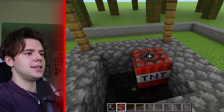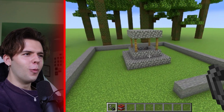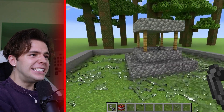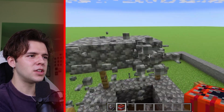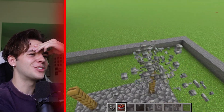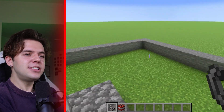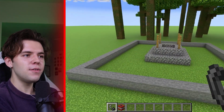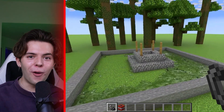We got TNT here. Wait, underwater? I did not know TNT can explode underwater. I swear in normal Minecraft it can't do that, right? He's gonna drop it in and it's just gonna go straight up. This is gonna be so satisfying. This is only one TNT block too - he's not even putting four in there. Holy cow, I wanna see what it's like with four.